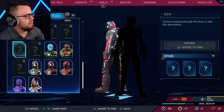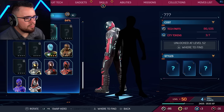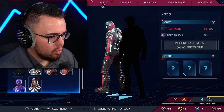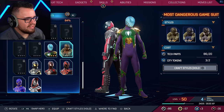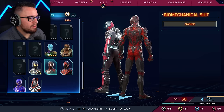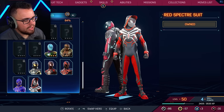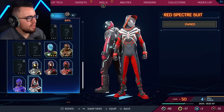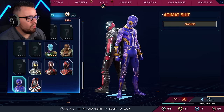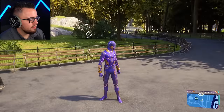There are two suits locked with 'continue playing through the story to see description' — but I already beat the story! One just says question mark — I know what suit that is, if you know you know. There's also the Mysterio suit. The white one's nicest of course. Tokusatsu — that one was one of my tops, like a zombie Spider-Man. Encoded suit is one of the top ones. I don't like the hair sticking out of the mask. This one is like a War for Wakanda type suit — very nice.